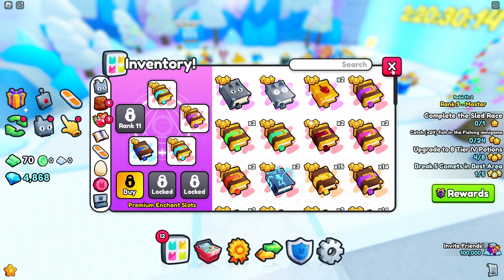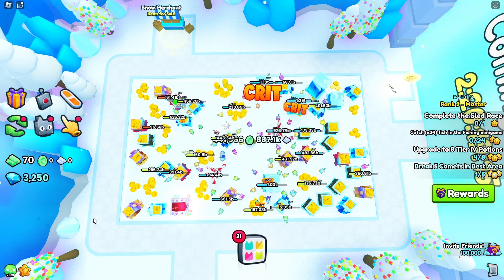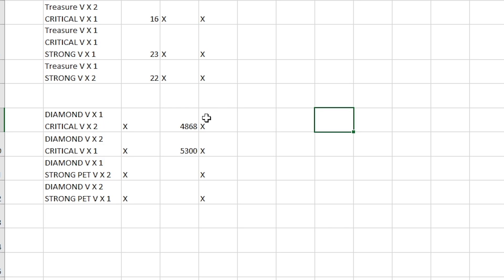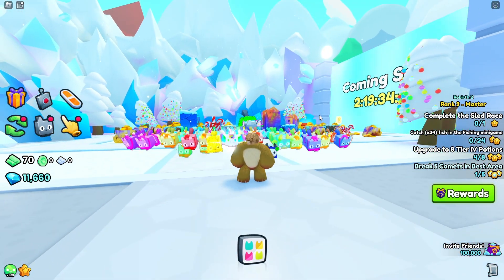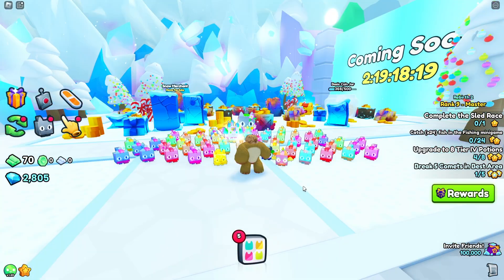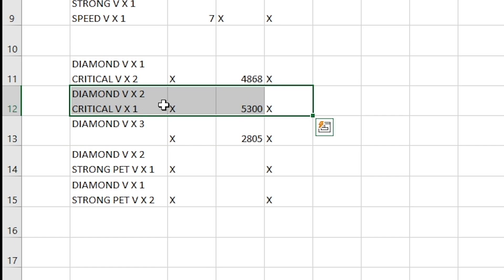After 15 minutes with two diamond 5 books and one critical 5 book, we managed to get just over 5,300 diamonds, which makes it better than one diamond book. So let's try with three diamond 5 books and no damaging books. After 15 minutes, we only got 2,800 diamonds, which puts that third on our list — just under half of our best score.